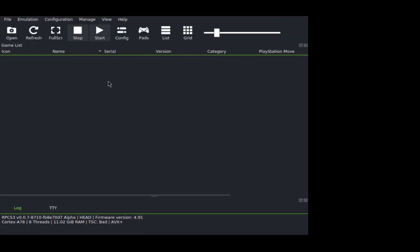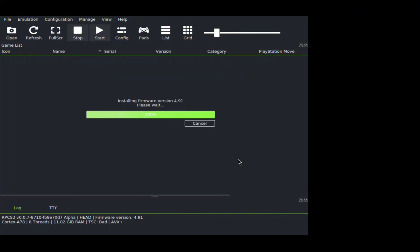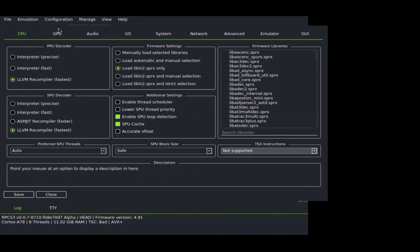You'll see the RPCS3 interface. However, the setup process isn't done yet. Click on File in the top right corner, then select Install Firmware. Select the file and open it. Within a few seconds, it will say that the PS3 firmware has been successfully installed. We're almost ready to play games, but there are a couple of things we still need to configure.